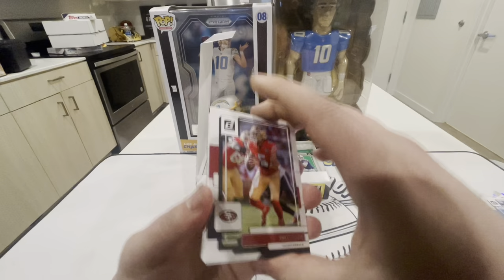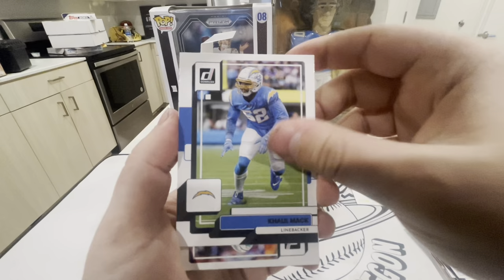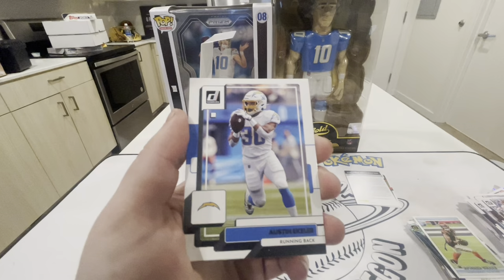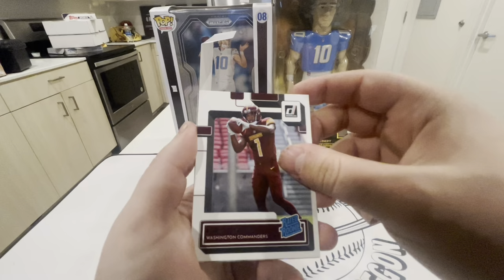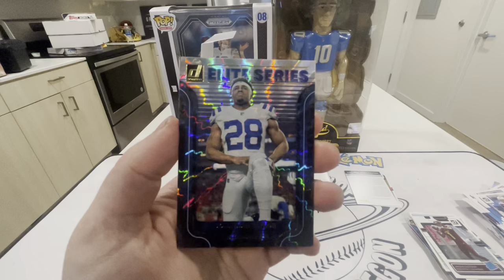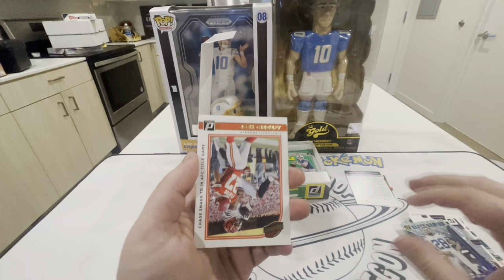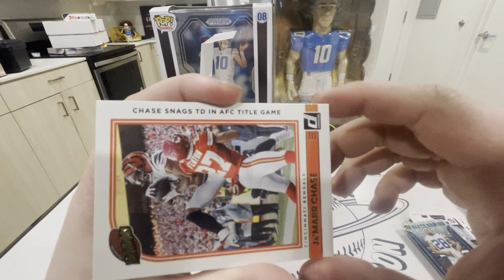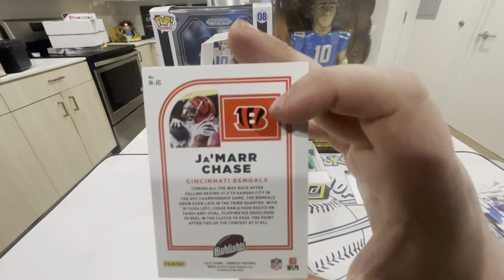Pack 5 — Trey Lance, Khalil Mack in the Chargers uni, DeVonta Parker, Logan Thomas, Chuba Hubbard, Austin Ekeler, rated rookie Johan Dotson, Elite Series Jonathan Taylor. Jamar Chase highlights — that is a sick card. It says 'Chase next touchdown in AFC Title Game.' No numbers on that, still a sick card. Then Stefan Diggs 1992 Donruss.